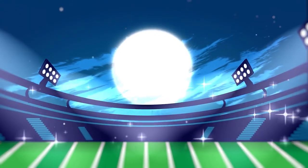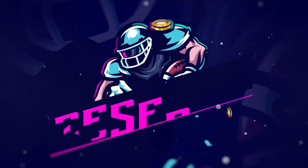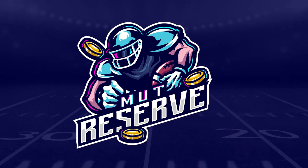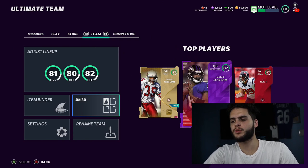If you guys are looking for super cheap and reliable coins, look no further than my sponsor MutReserve.com. They're awesome to work with - they've got 24/7 support. Don't waste your money on packs; hit up the sponsor and use code Poodle at checkout for 15% off your entire order.